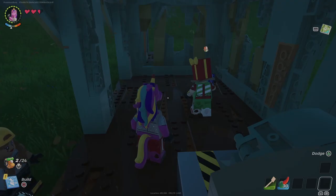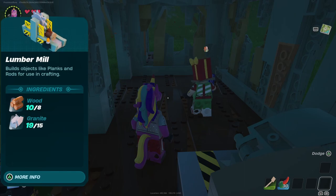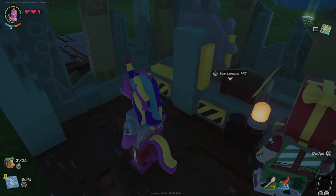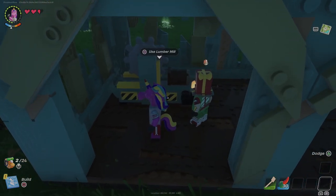Next we are going to make a lumber mill. You will need 8 wood and 15 granite rocks to build it. Find a spot and hit the build button. You can use this machine to make planks and rods for buildings and tools.